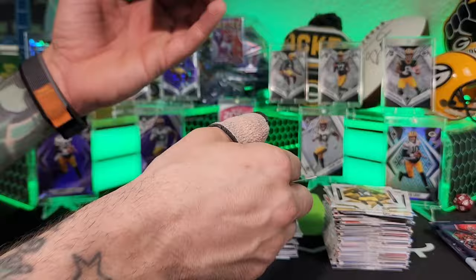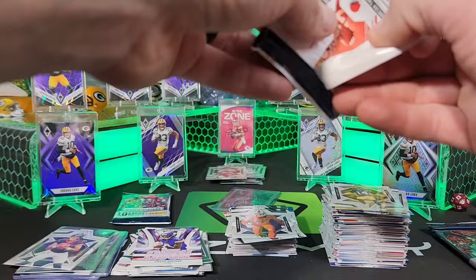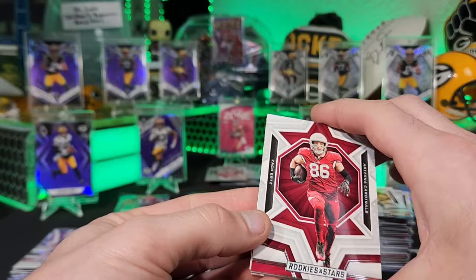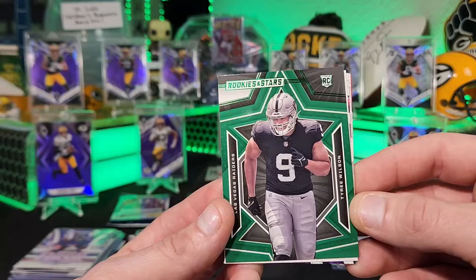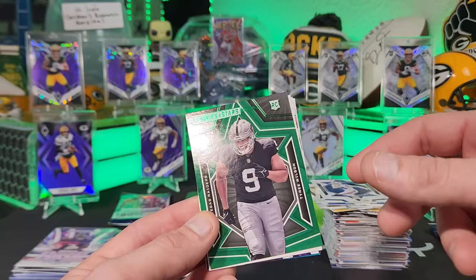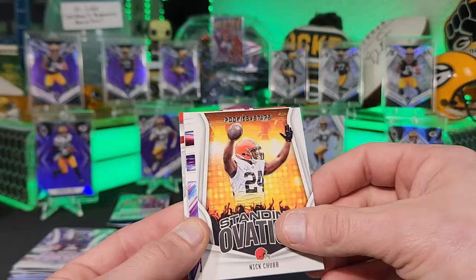DJ Turner, Riley Moss. We should pick one card from today's video to add to the Saint Jude's egg! Zach Ertz, Christian Kirk, Mac Jones, Stefon Diggs, Tyree Wilson on the rookie green. Nick Chubb Standing Ovation — a standing Chubb! Michael Mayer, Von Miller Rookie Rush, DTR — loaded with rookie QBs again.